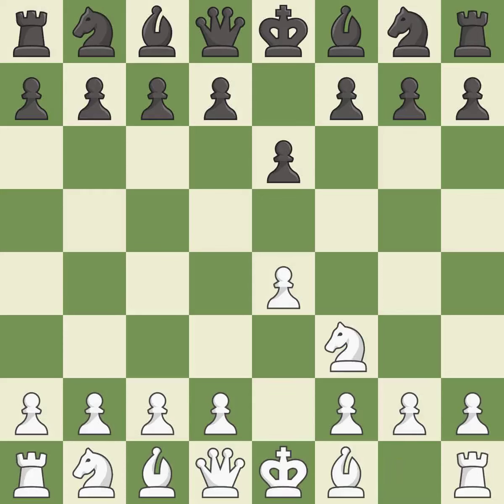Nf3 develops the knight toward the center and controls the d4 and e5 squares. D5 takes space in the center, attacks the e4 pawn, and controls the c4 square. E5 takes space in the center and controls the f6 and d6 squares. C5 takes space in the center, controls the d4 square, and prepares to develop the knight behind the c pawn.